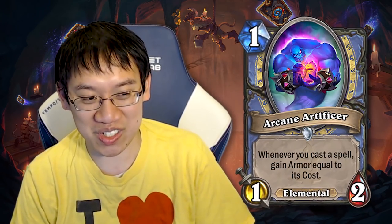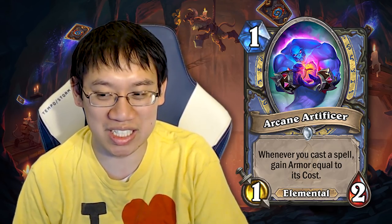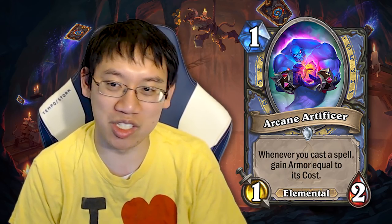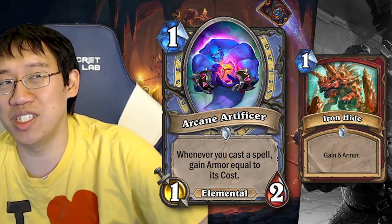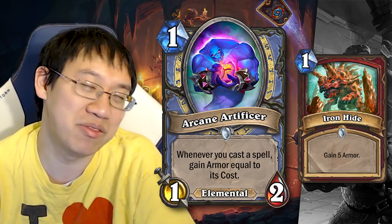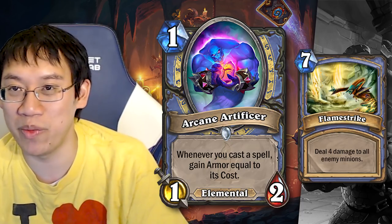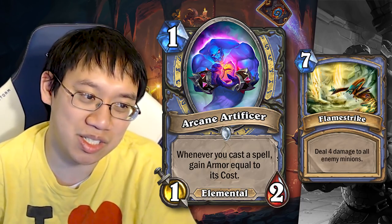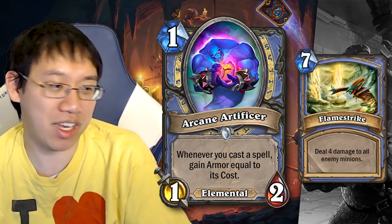Arcane Artificer. 1 mana, 1/2 Mage Elemental. Whenever you cast a spell, gain armor equal to its cost. 1 mana for 5 armor has been shown not to be good due to Ironhide. Now granted, that is the class that can gain armor. Other classes might be more interested in 1 mana gaining 5 armor. You can do something like Arcane Artificer plus Flamestrike — that's 1 mana, gain 7 armor, and you get a 1/2 out on the board.